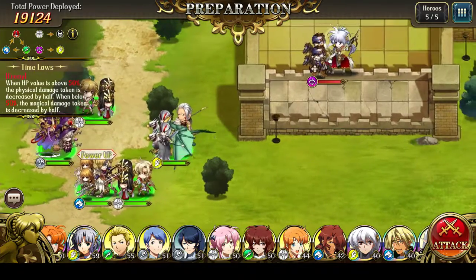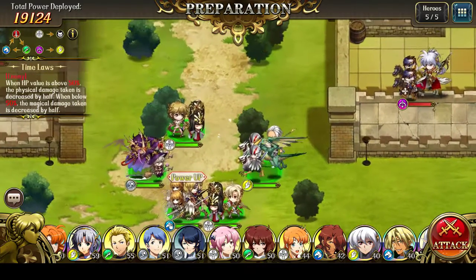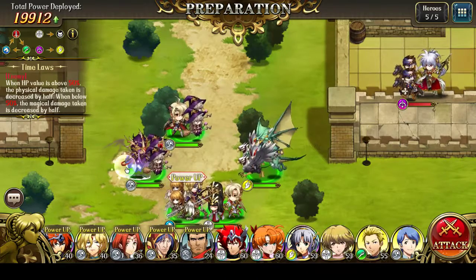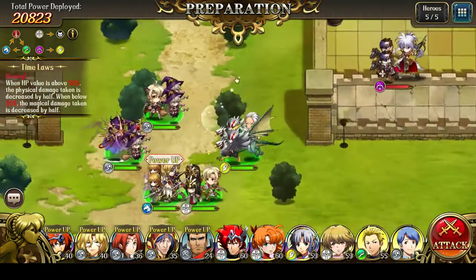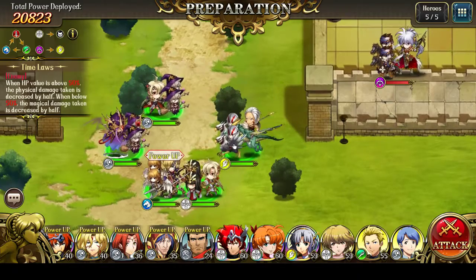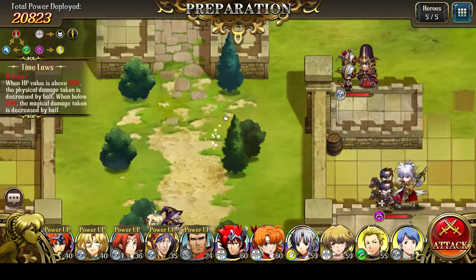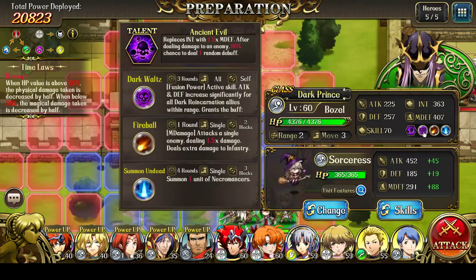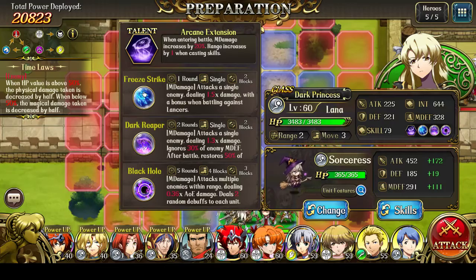The only problem is applying enough damage via magic attacks initially. To that end, I'm going to try to run both Bozol and Lana, so there won't be a Sophia for her rewind, unfortunately. For Bozol, I'm going to run the Faction buff and Summon Undead instead of Sleep. Lana will use her single target damage attacks: Free Strike and Dark Reaper.